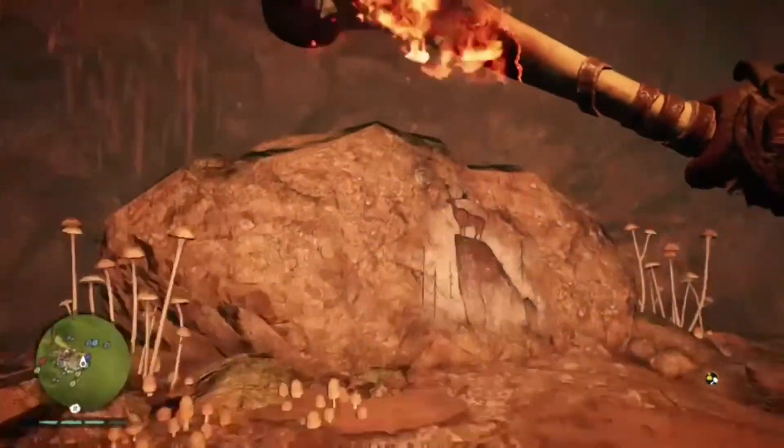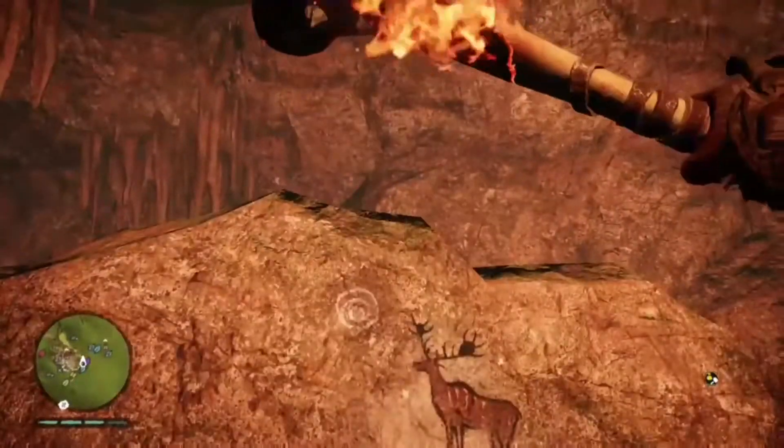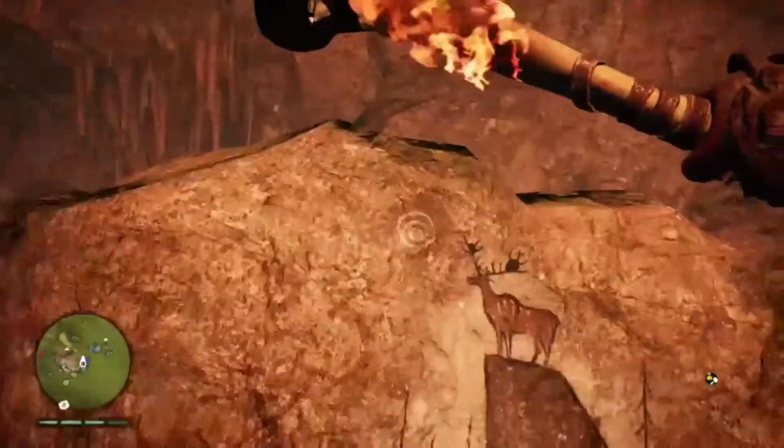The easiest way to find this is to find the area where that little marker is. I'm inside the cave now, and up here on this cave painting — there it is. It's disguised as the moon that the deer is looking at, and there it is: that is the Ubisoft logo.